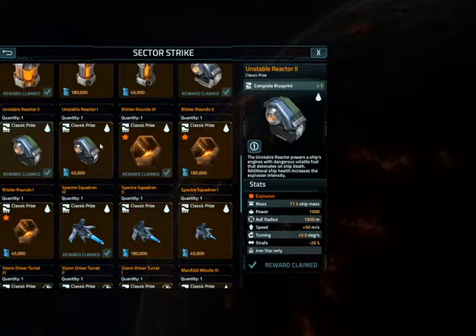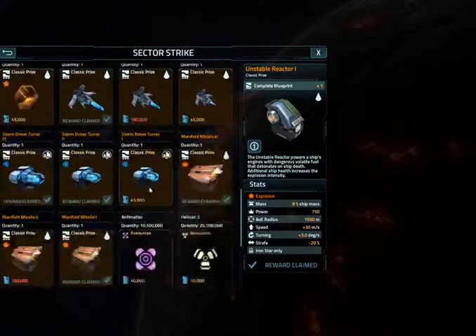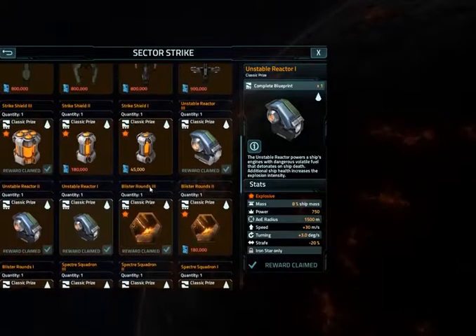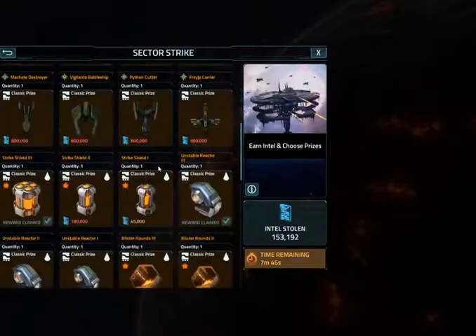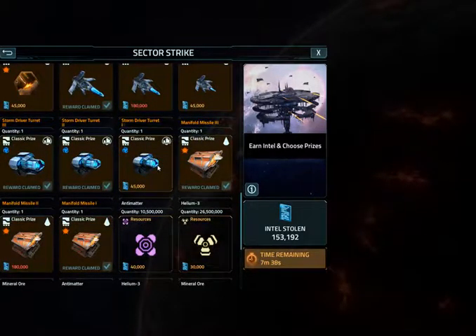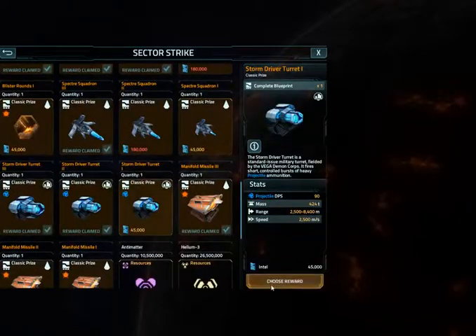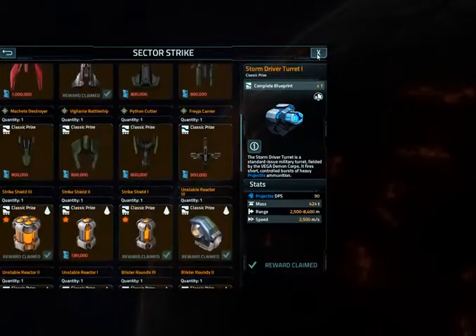So I think what I am going to do is I kind of want to play around with Manifold Missiles. Unstable Reactor action. Another Unstable Reactor action. And now we're down to the wire — what do I do next? Don't really need resources. I am down to 150K. Not a lot I can do with 150K, but I guess I'll do that. And let's be complete — I think that's about it for that.